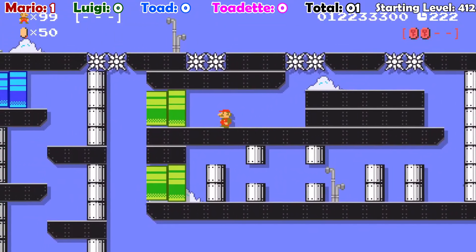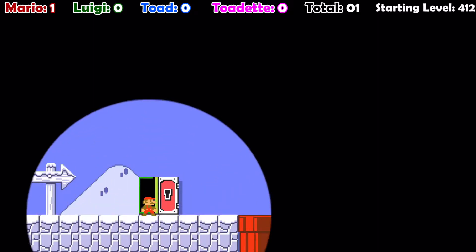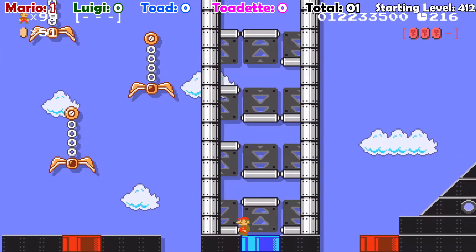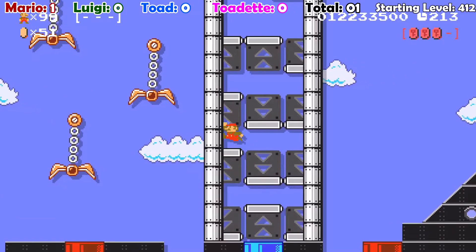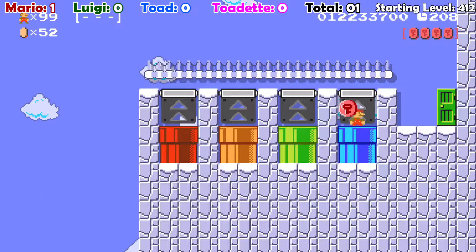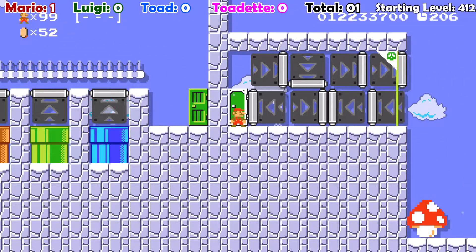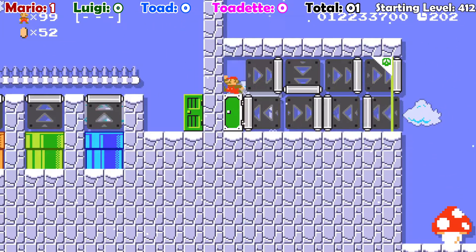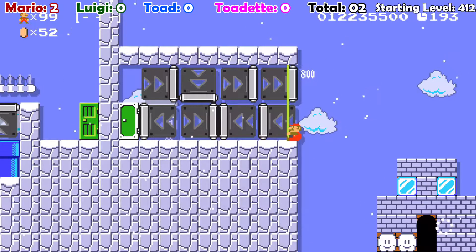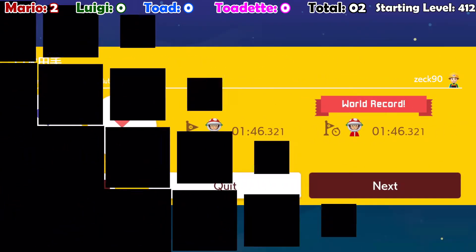That was almost — I almost killed myself there. Mario, relax buddy. And then the last room was the one-way gates. I'm also noticing a lack of safety coins, but that's okay. Yeah, is that it? We'll take it. Oh, we gotta jump over. It took me a few tries. There we go. Hug the pole, Mario. Let's get out of here. Mario's doing his thing. Somehow that was a world record. Don't know how, but it was.